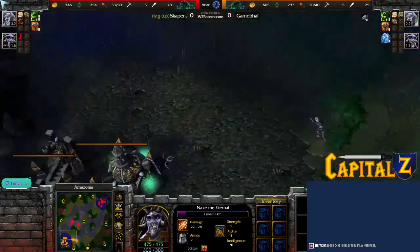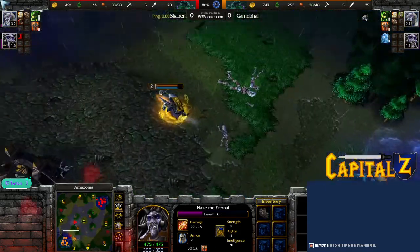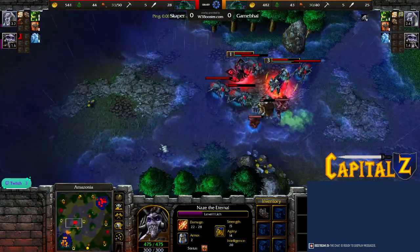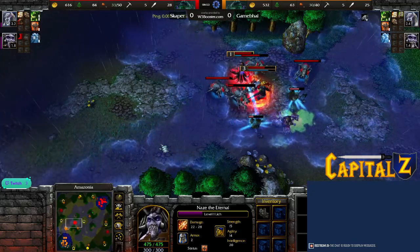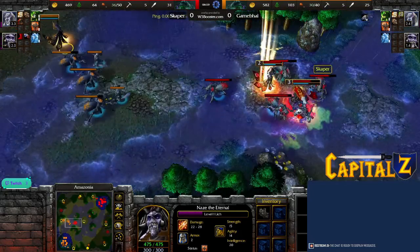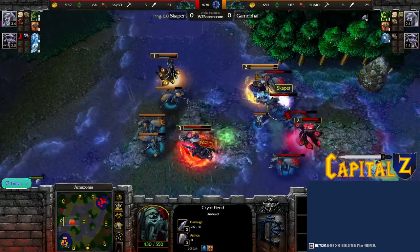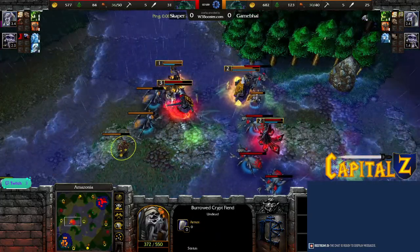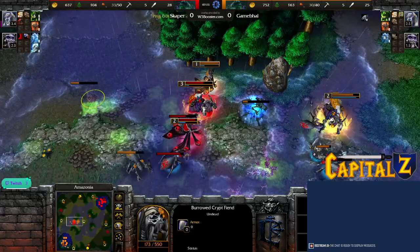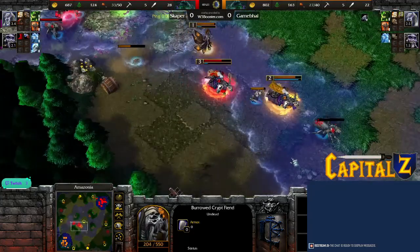GB already picking Frost Nova as a spell — he wants to go for nuking. The nuke versus undead won't be as powerful because there's no Death Coil damage, unless Scrapper goes for a non-undead tavern hero. Note that the Dark Ranger and Pit Lord are undead heroes — they heal with Death Coil and cannot be damaged by it. Frost Nova on that fiend but it gets healed with Death Coil immediately. GB focusing that one fiend, burrowing some of his own fiends. GB gets the kill — Scrapper tried to heal it at the very last second but couldn't.